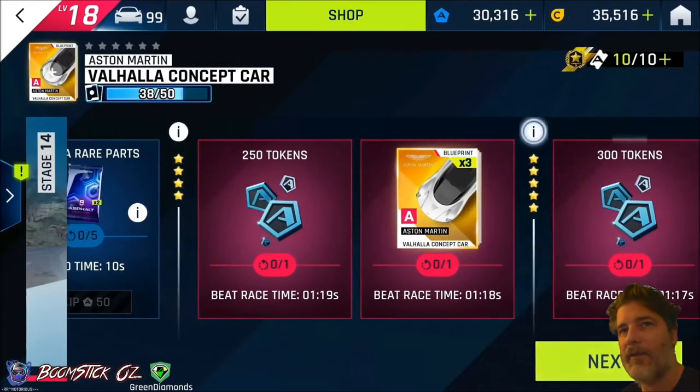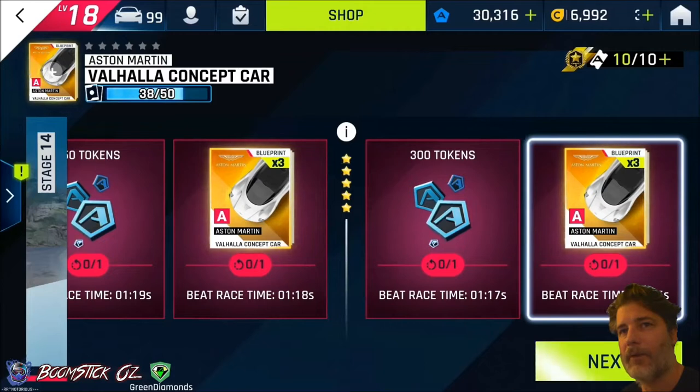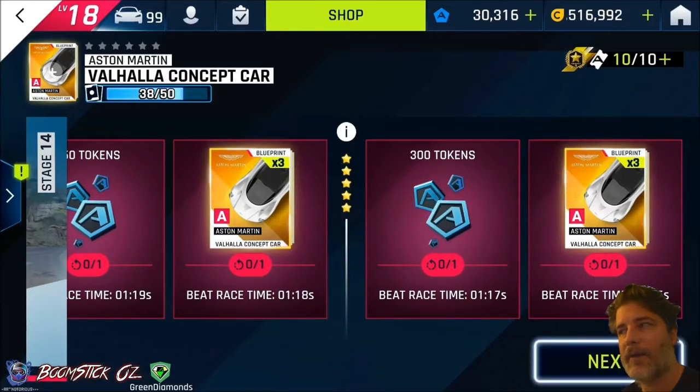Now if you have the five star, you will get 300 tokens for beating a race time of 1 minute and 17 seconds. You'll also get three blueprints for beating 1:16. Alright, let's go.